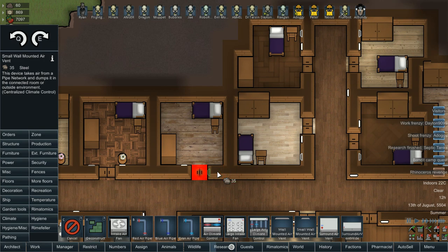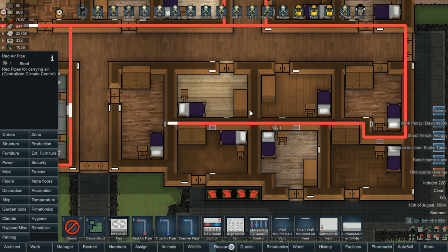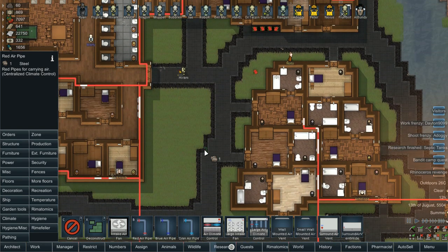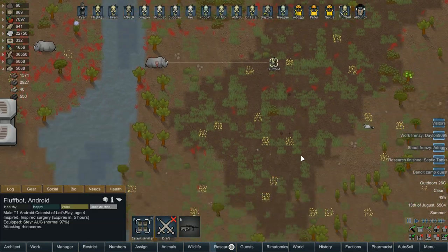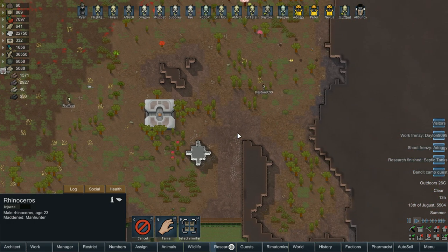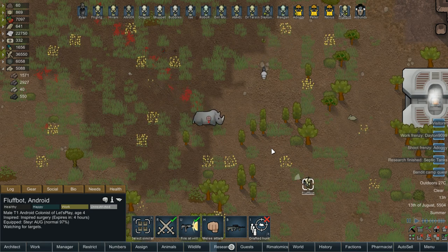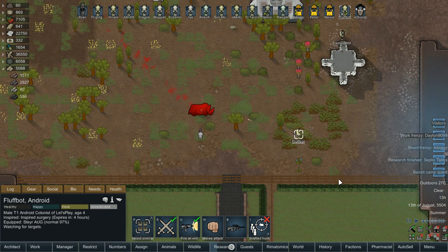Rhino Revenge — we're going to want to pause and deal with that because that's a bot-killing situation. Should cover all the vents. We got all of those done. We're still going to need to do it down here, but we'll do that all at once. Fluffbot, you're going to have to back off — I don't know how injured that rhino is. It's a little bit slower than we are. After this shot we should be okay if we want to run. There you go — thank you.